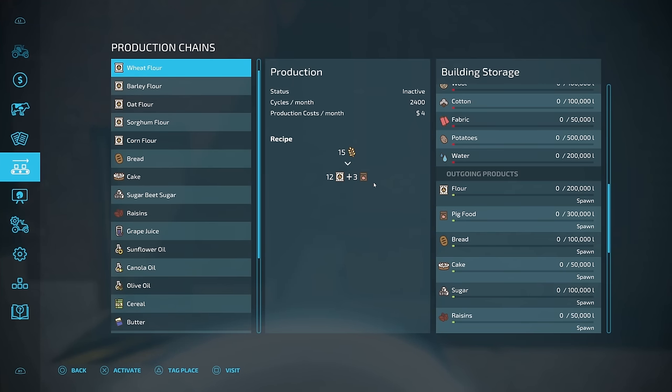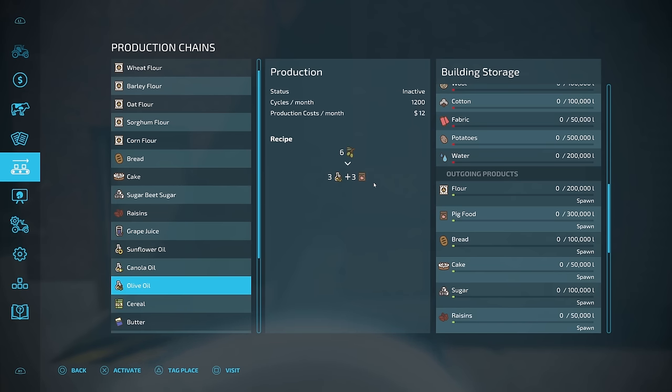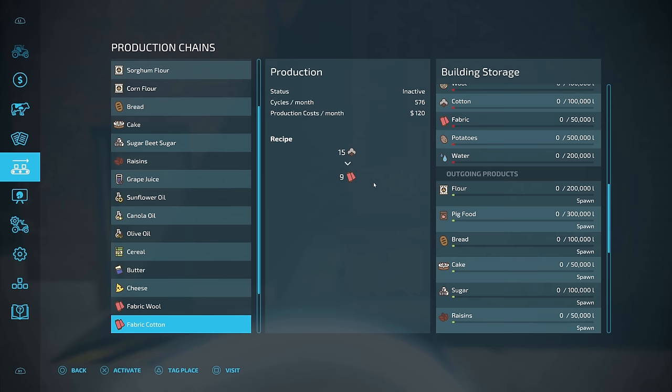Get into the menu, come up here to this wrench, and then hit L3. You're going to come up to the production chain menu. Tons of stuff that you're going to be able to make here: wheat flour, barley flour, all your different flours, even corn flour, breads, cakes, sugar beet sugar. You're going to be able to make raisins, grape juice, sunflower oil, canola oil, olive oil, cereal, butter, cheese, and all your different types of fabrics.